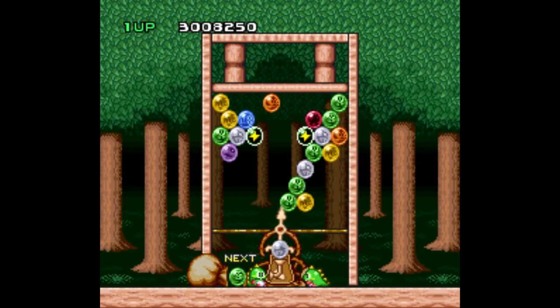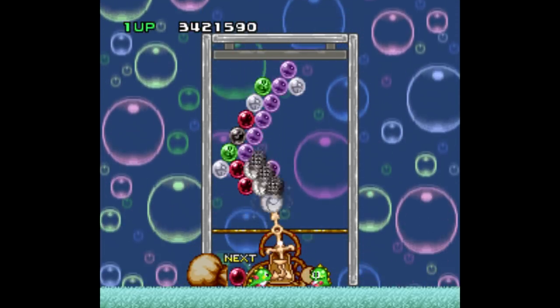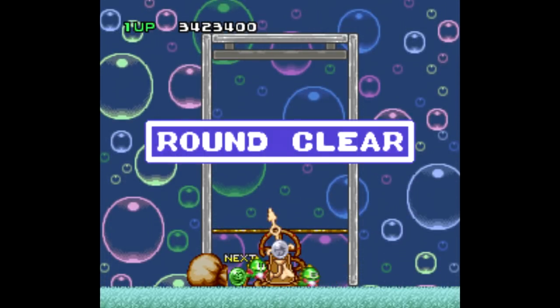It stars the two little characters from Bubble Bobble and features a lot of the same themes and art design from those games. Bust-a-Move is one of those games that's gotten a gazillion ports and sequels sprawling all over the place from 3DO, Sega Game Gear, WonderSwan, Neo Geo, Neo Geo CD, on and on.